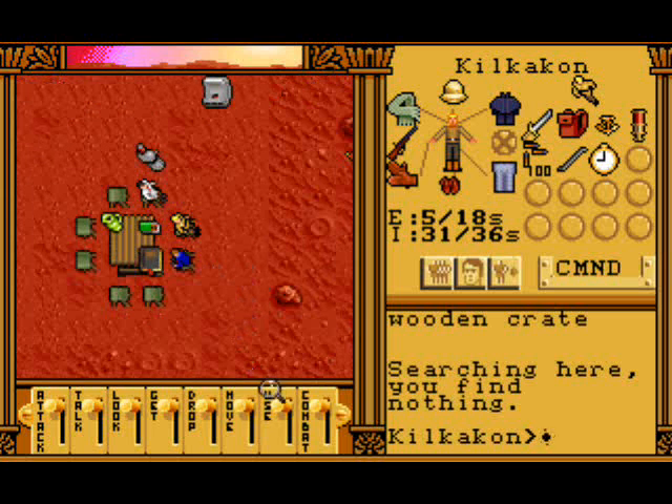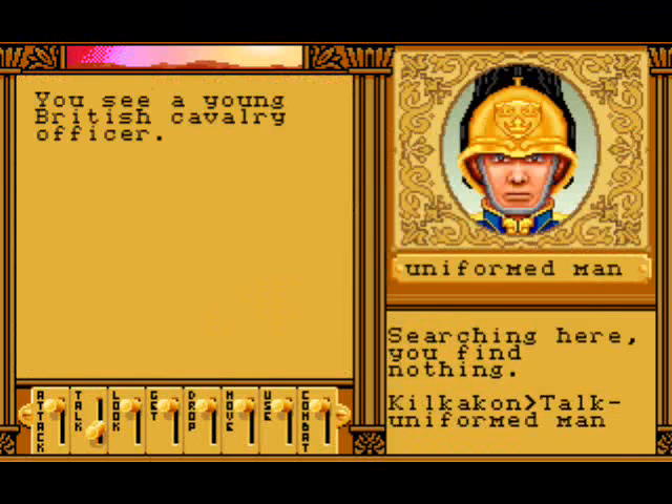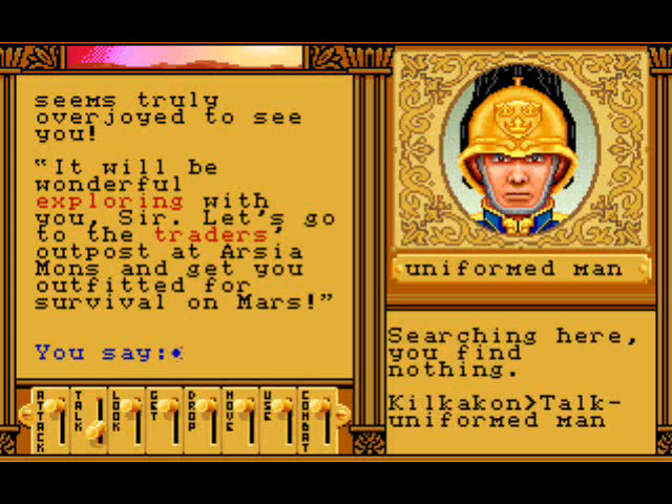Look, it's a person! Hello - we shall talk to this person. We see a young British cavalry officer. The man in blue leaps to his feet and salutes smartly. 'Thank God you've made it sir, I moved my cab here in anticipation of your arrival. I've begun to worry that a second expedition might not be sent.' He seems truly overjoyed to see you. 'It will be wonderful exploring with you sir. Let's go to the traders' outpost at Aresia Mons and get you outfitted for survival on Mars.'